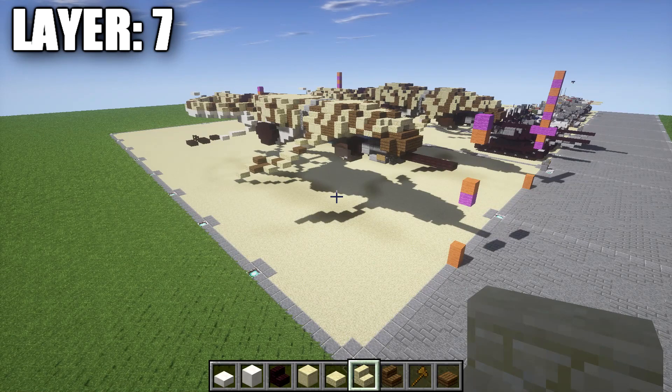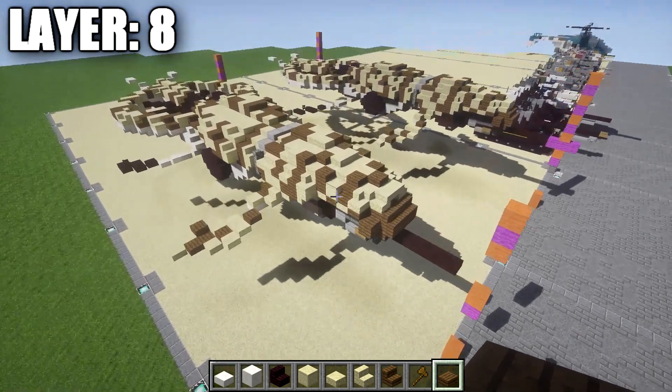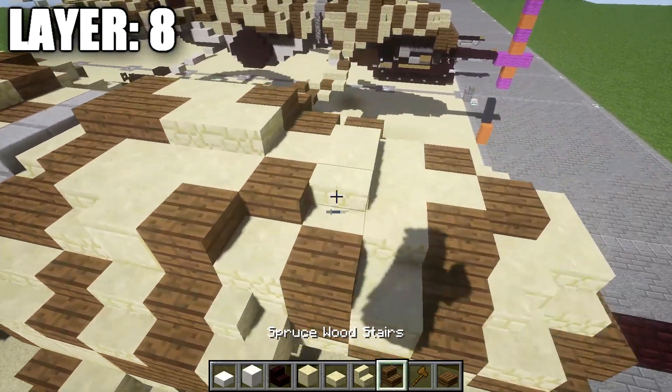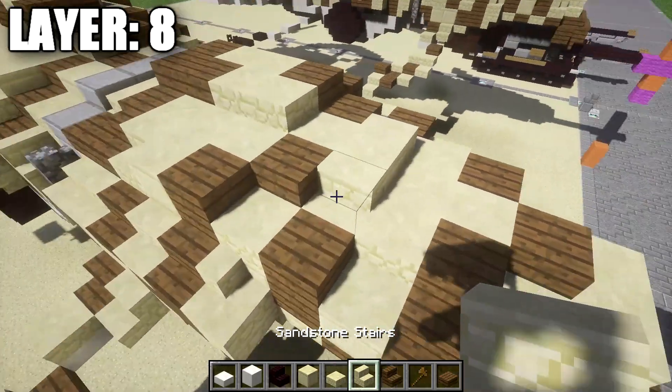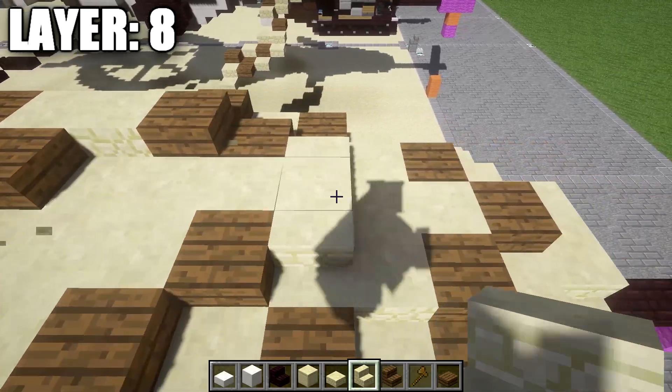Layer eight is actually our last final layer for the build altogether — I thought there was one more layer after this, but layer eight is actually our last. So we're just going to be completing the build. Start by going to the top section — go to our third full block in the very center row and place down two sandstone half slabs on top of these two blocks.